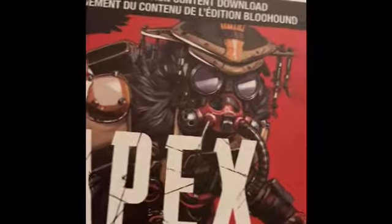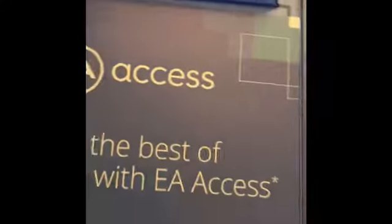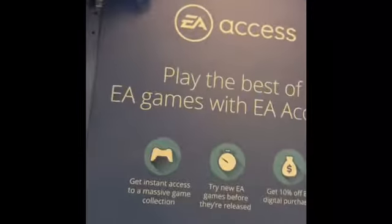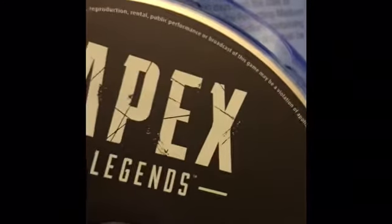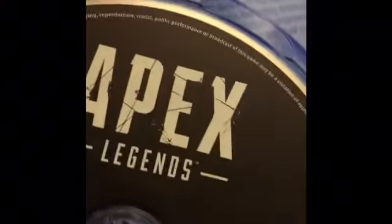There is a Bloodhound Edition content download card — we're not going to do that right now. There's also EA Access, apparently.